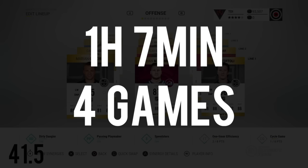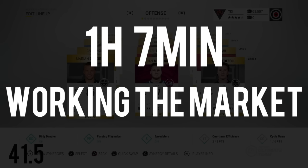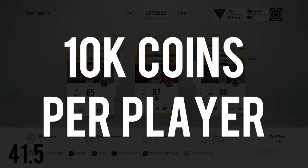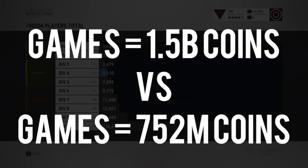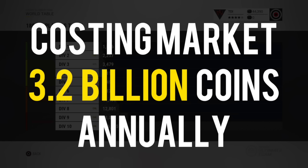Convert that into games you could have played — that's four games, a thousand coins per game — so 4,000 coins per player per year. Or with one hour and seven minutes working the market, you could make around 10K within that timeframe. If people spent all the time saved with the new contract system playing games, that would add an extra 750 million coins to the HUT market. If people spent that saved time working the market, that would save them an extra 3.2 billion coins annually — coins that players can use to buy players.